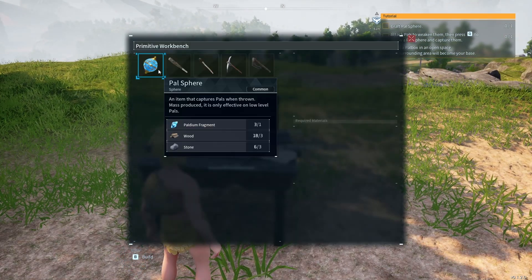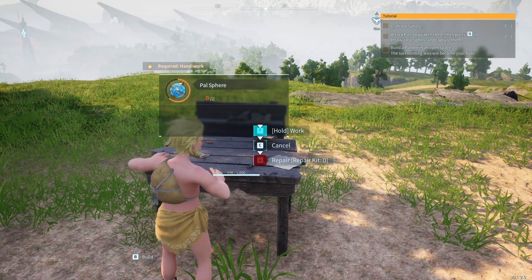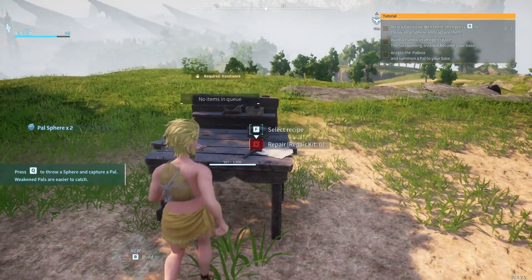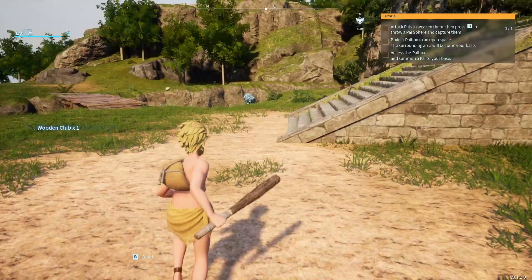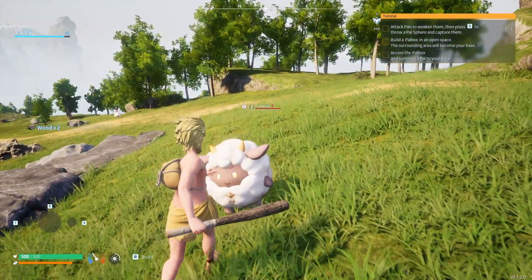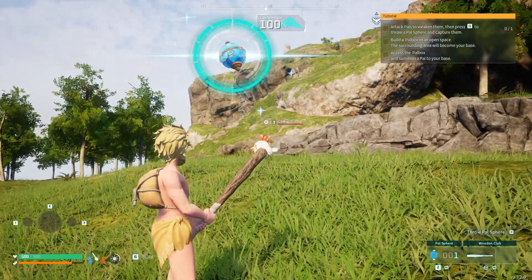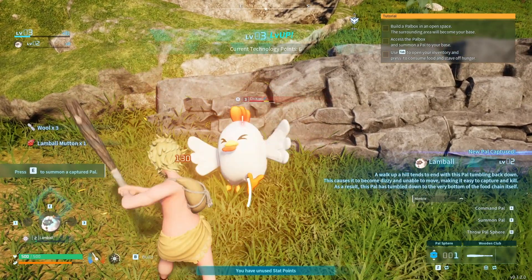Let's craft a pal sphere. All right, we got ourselves some pal spheres, and since we're going to have to attack pals to weaken them, might as well make us a club — a bonk stick. Now let's go find somebody to bonk. Here we go, we got our first pal — we got a lamb ball! 100% catch rate, and there we are, we got our first pal.